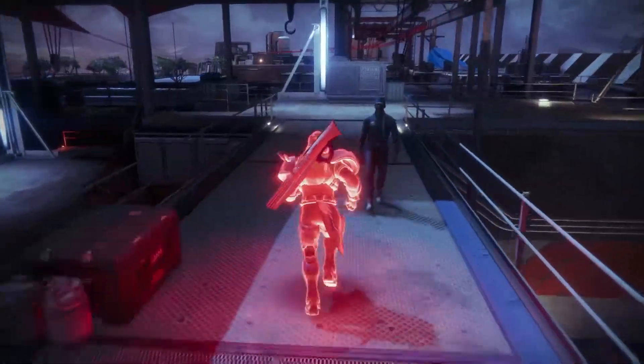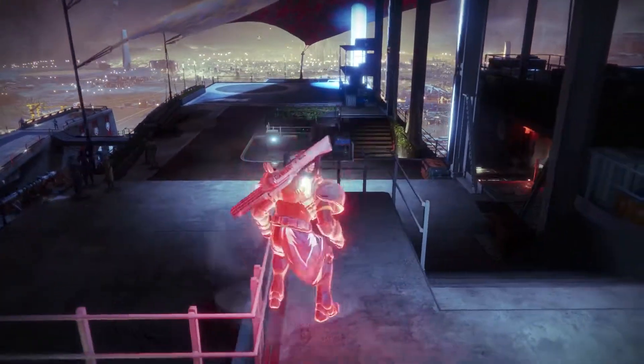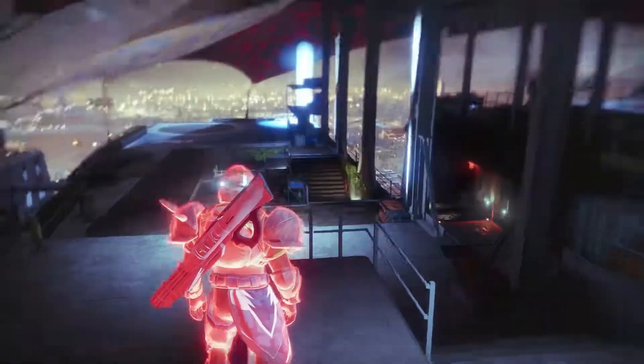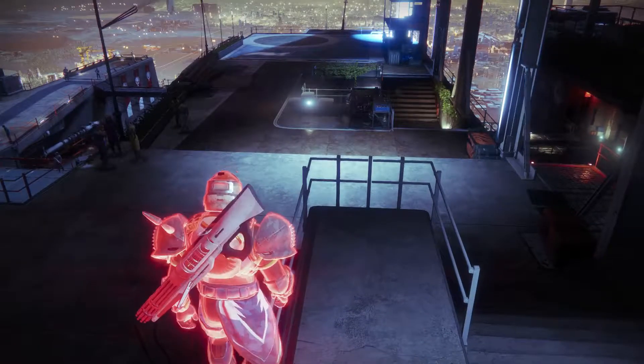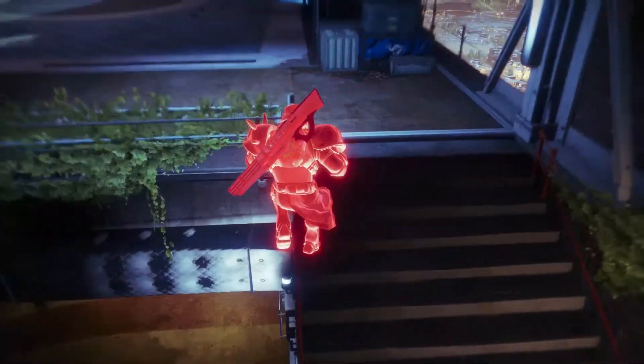Once you hop off of this little platform right here, you will start taking damage. What you'll want to do is stay on these little railings and crates and all that stuff and not touch the floor. If you touch the floor, you will die — which hence the game mode, The Floor is Lava. Now I'm going to jump over here to this railing right here.